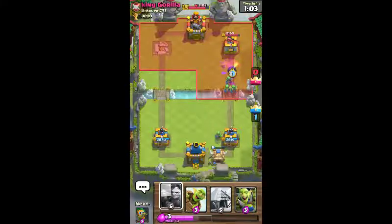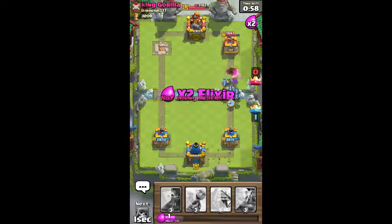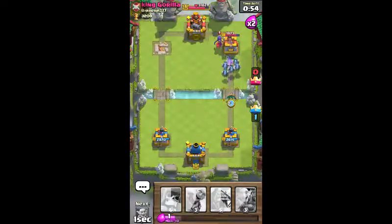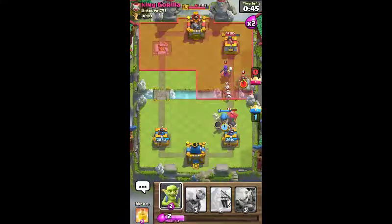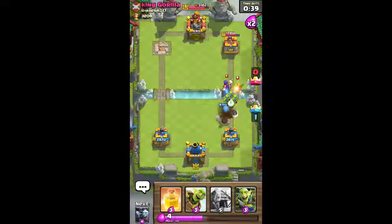Let's get some minions in on this. He drops PEKKA, really trying to counter my push on him, but that's okay. We got his number. Here are some little Goblins to take care of his witch and his wizard.